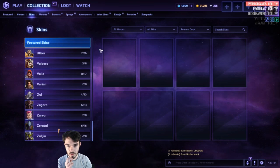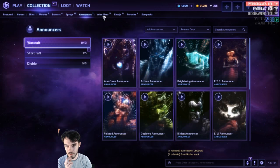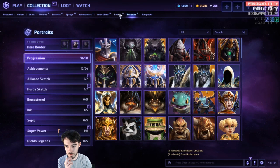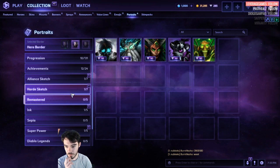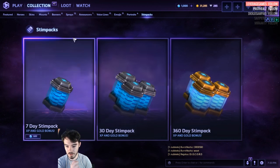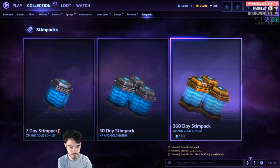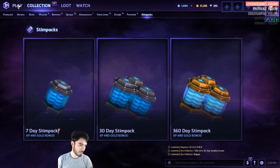Skins — featured skins. There's none featured at the moment. We've got banners, sprays, announcers, portraits, remastered portraits. Stimpaks — 360-day Stimpak for many gems.